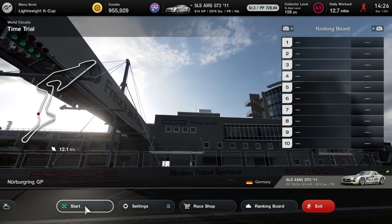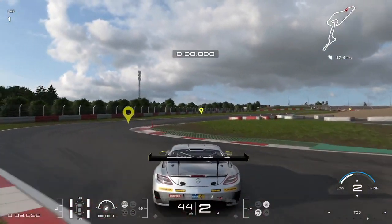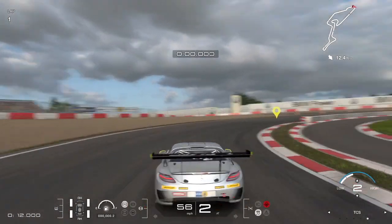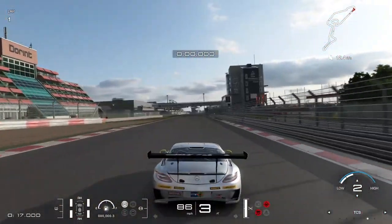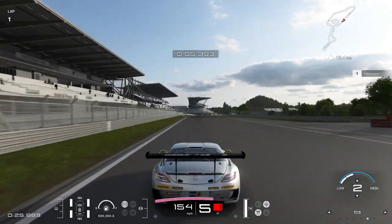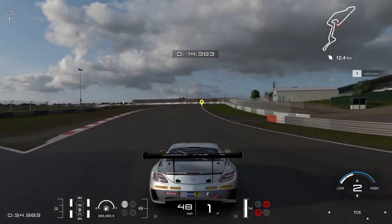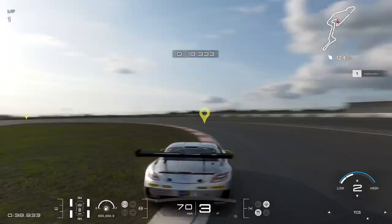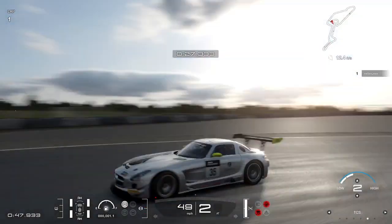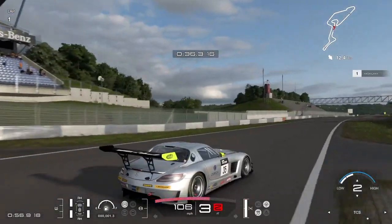Here we are at the Nürburgring Grand Prix layout with the SLS AMG GT3 from 2011. We're taking a step back to the older cars — of course we raced the AMG GT GT3 from 2020, so let's step back to 2011. The SLS is for me one of the top top cars — I love this car. I actually haven't ever raced it in Gran Turismo so I'm kind of excited to see how it drives. It has so much power, the front of it is just so long for no reason — it's brilliant — and the rear wing on this thing is just ridiculous, along with the gull-wing doors.